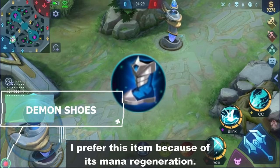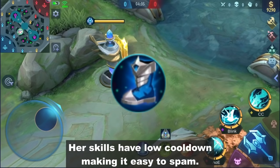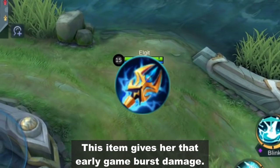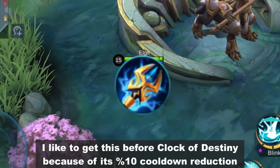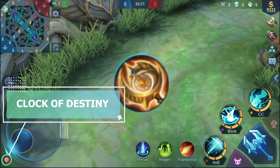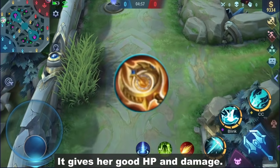Demon Shoes: I prefer this item because of its mana regeneration. Her skills have low cooldown making it easy to spam. Lightning Truncheon: This item gives her early game burst damage. I like to get this before Clock of Destiny because of its 10% cooldown reduction, which is useful for spamming. Clock of Destiny: This item increases the burst damage of Lightning Truncheon and gives her good HP and damage.